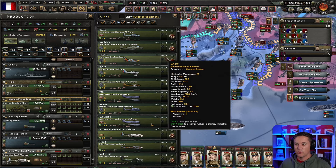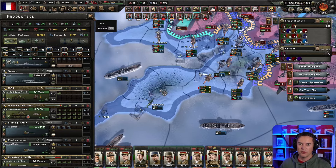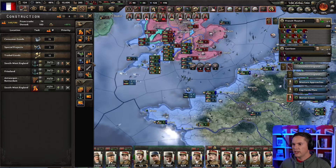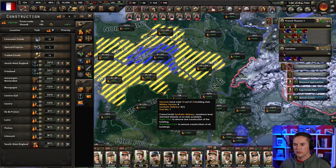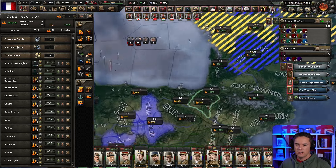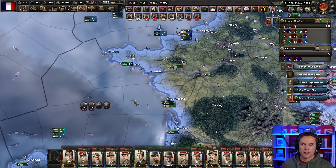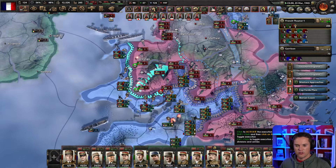I know what it is — we're still making interwar scout planes but there's a better version because of the military industrial organization. We've got some good experience. Three civilian factories — now we can start doing these. Fuel is okay but I'd like to reduce my dependency on foreign fuel, so let's get these done. The invasion of Britain looks like it's going well.